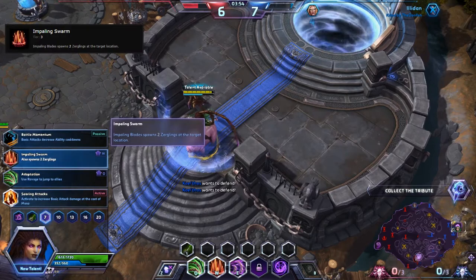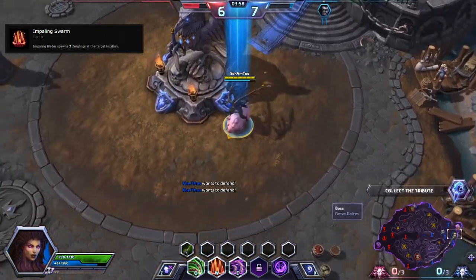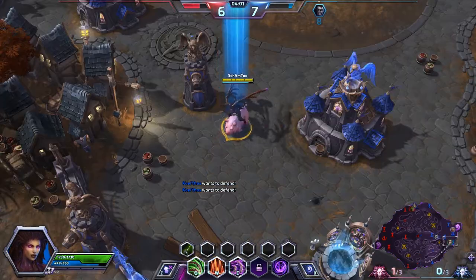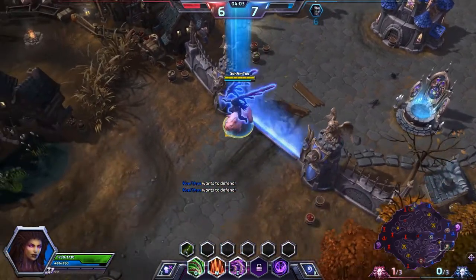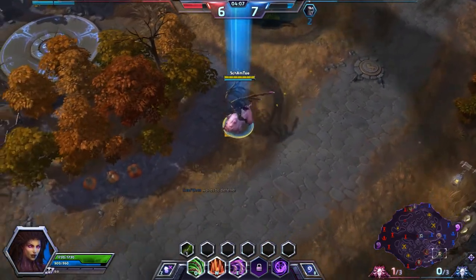Zergling is going to be what I pick up. Zerglings are just so good — they add little extra bodies for your opponents to have to deal with, and they do a good amount of damage. They start doing about 30 damage a hit at one point, which is a pretty decent amount.